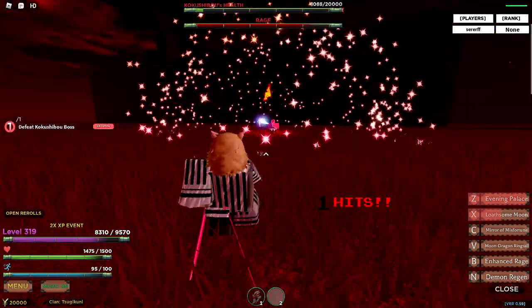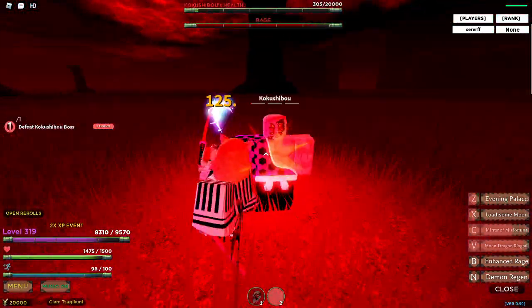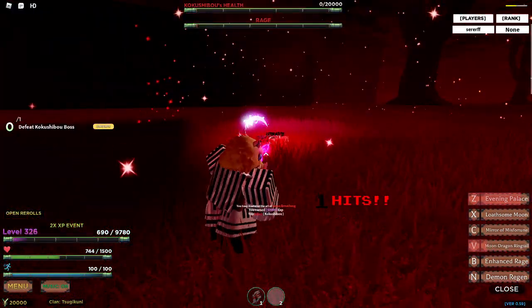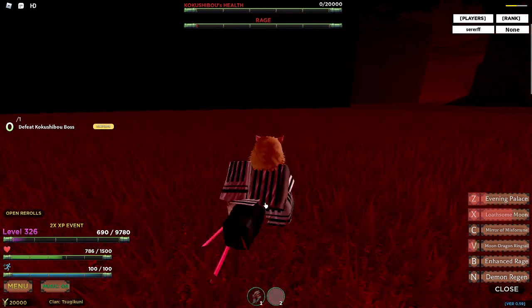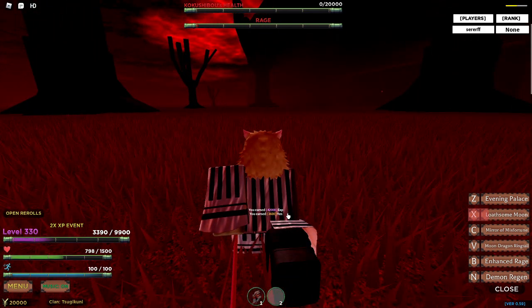I'm trying to max out all my stats — strength, sword, and health — so I can use the demon art properly. I'm using Mazun's Blood for now. Here — you get moon breathing and 60,000 XP. Plus 42 XP. That's great.